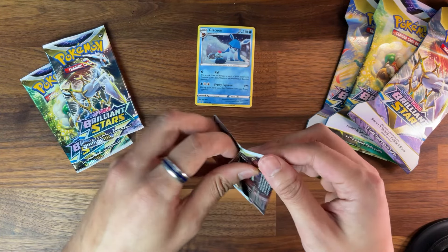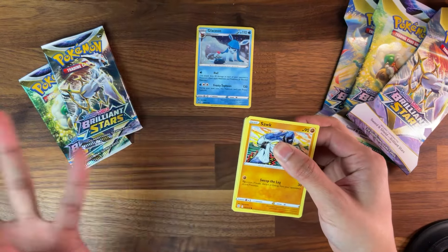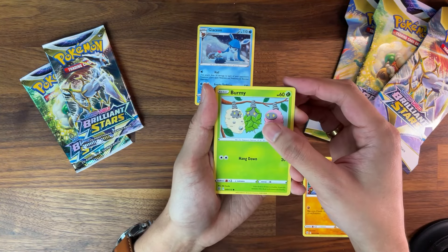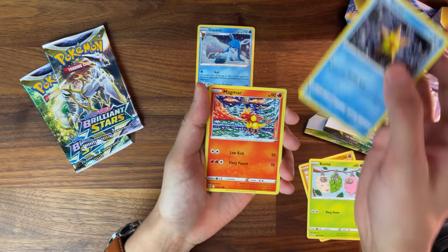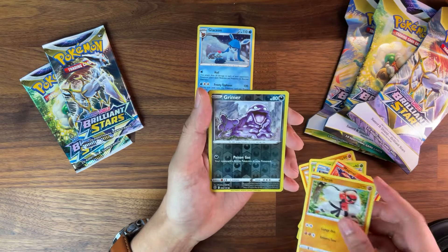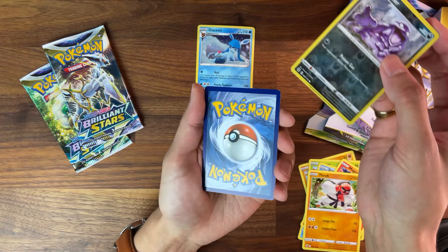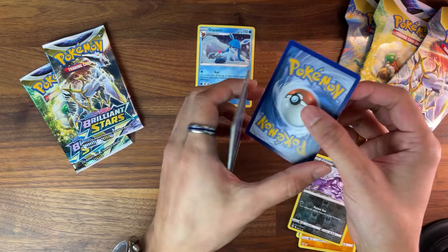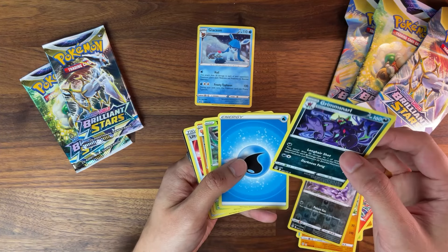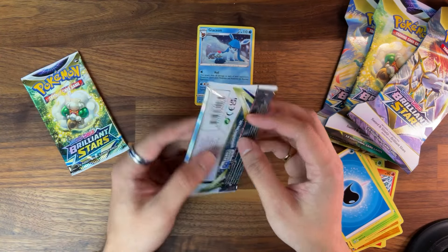Let's start with the Charizard pack. First up we got Sawk, Burmy, Staryu, Magmar — nice to see those base set Pokémon in there — and Grimer. Do we got anything? So much build up for... fucking nothing. Grimmsnarl. First pack with the backwards cards — has that ever happened to you before?